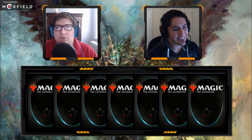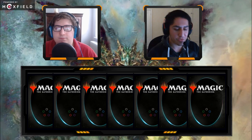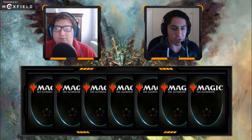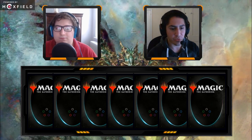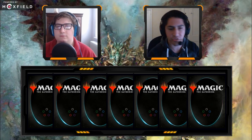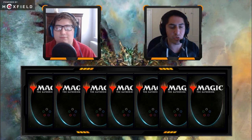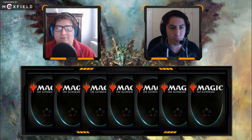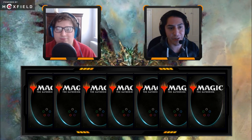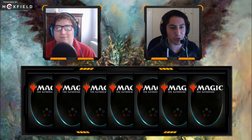So do you have any mulligan philosophy — how do you typically look for a good hand? I have a very specific mulligan philosophy. It starts with 60-card format: first there was the Vancouver mulligan and every pro said people don't mulligan enough, then they changed the mulligan system and mulligans became so much better, so you should be mulliganing even more. Then in Commander you get a free mulligan — mulligan even more. You also get to draw on your first turn regardless of where you're sitting. I go to five pretty often.